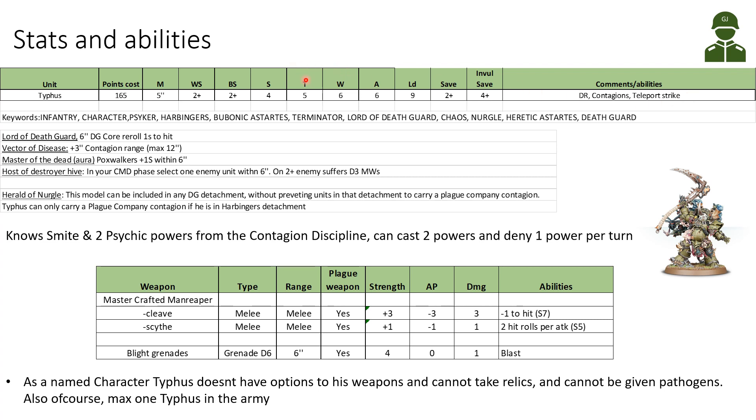Looking at his keywords: he has Infantry and Character. He has the Psyker keyword — he is a Psyker — and he doesn't have the Plague Company keyword. He automatically has the Harbingers keyword. He's Bubonic Astartes, a Terminator, a Lord of the Death Guard, Chaos, Nurgle, Heretic Astartes, Death Guard, and he's also a Lord of Contagion.